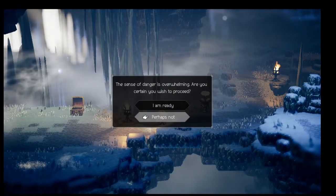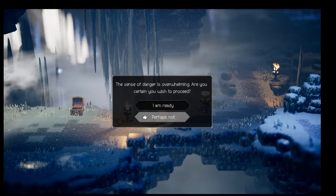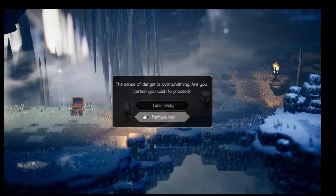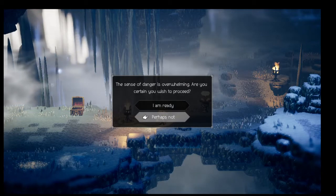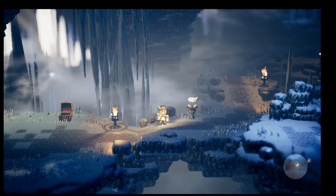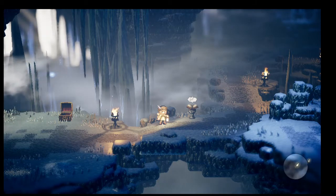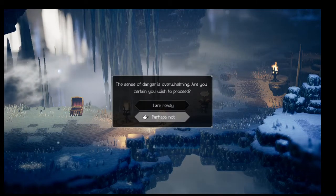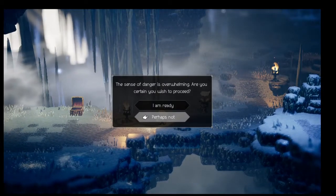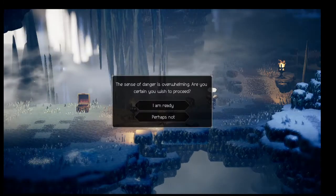On Nintendo Switch it's the same concept, but instead of a graphics driver reset, you hover over 'Perhaps Not' and hit it to go into the home menu — you'll see your other Nintendo Switch games like Odyssey or Breath of the Wild. Then hold the direction toward the boss on the left stick and hit the home button to re-enter the game. An easy way to do it is just mash home: the moment you hit 'Perhaps Not,' start mashing home while holding the direction, and you'll move past the checkpoint.